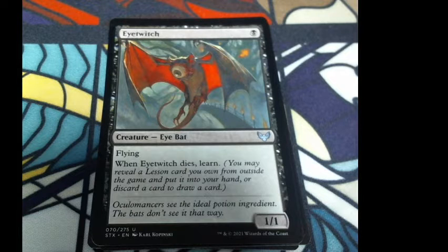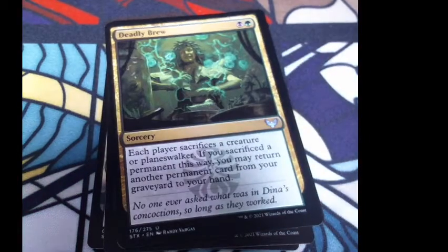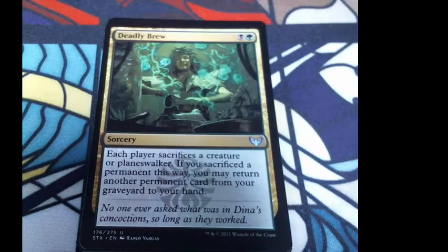Eye Witch: one black for a 1/1 eye bat. When Eye Witch dies, learn. Flavor: 'Oculomancers see the ideal potion ingredient. The bats don't see it that way.' I've got to put on my inner David Attenborough for some of these flavor texts.